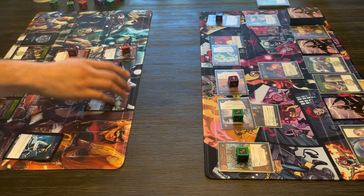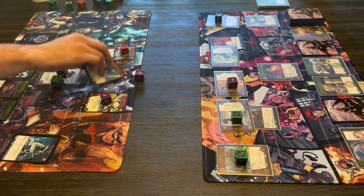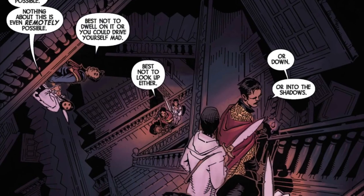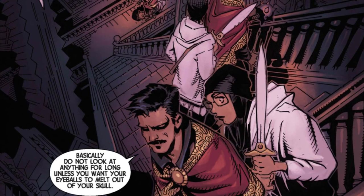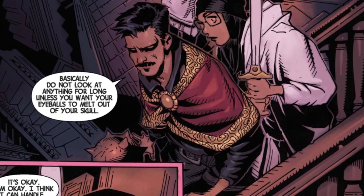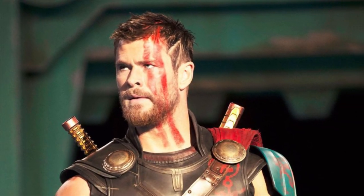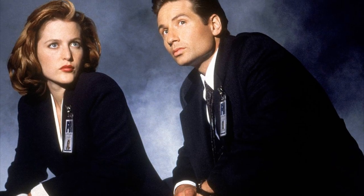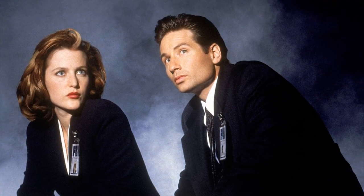Versus System is a card game that pits two to four players against one another, and whoever has the last character standing wins. It's built around recognizable action and adventure properties including Marvel's comic book superheroes, their cinematic counterparts, Alien, Predator, Buffy the Vampire Slayer, and The X-Files, with new properties being added about every year.